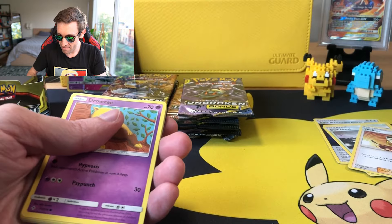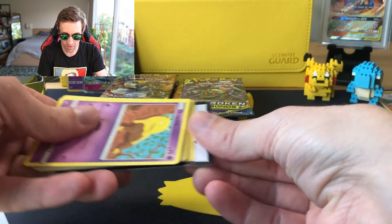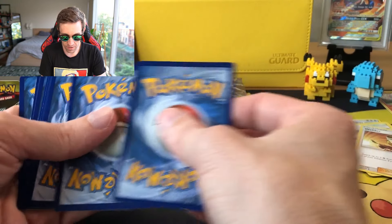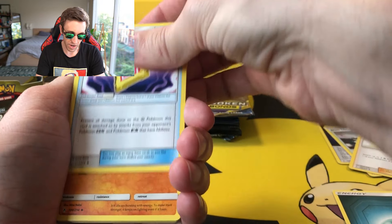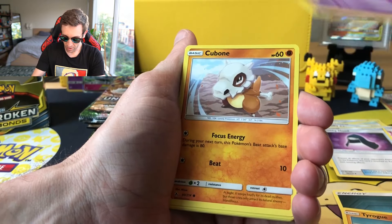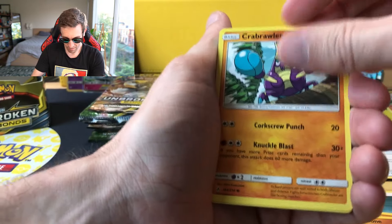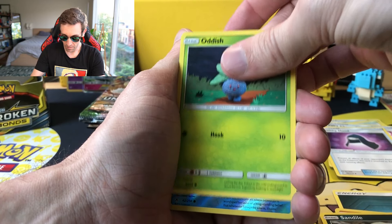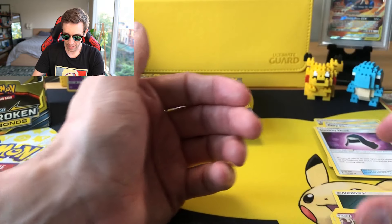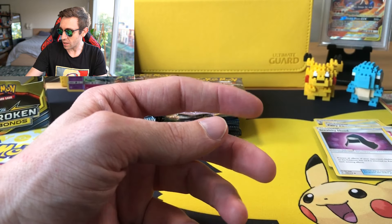I don't know if this Spiritomb deck will be competitive after rotation, because you never know. It could be that this is just too difficult to get rolling given the fact that you lose Nest Ball and Ultra Ball, etc. Oddish, a Reverse Slowpoke, and an Arbok — that's not really the most ideal of cards to pull.